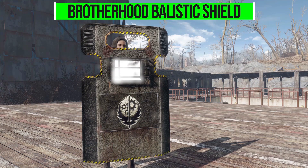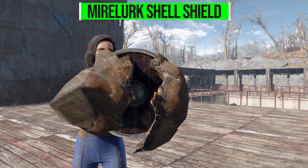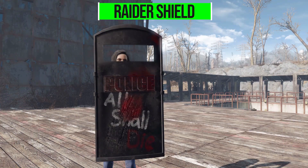We then have the Brotherhood ballistic shield, which has a much higher damage threshold at 80. After that we have the much less impressive improvised shield — not a whole lot of protection here at only plus 13 for damage resistance threshold, but a little bit of protection is better than nothing. We then have the mirelurk shield, or shell shield, which has a bit more than the improvised shield at 25 damage resistance and kind of looks neat with the old-school wooden shield on the bottom part of it. Then we have the prototype phase shield used by the Institute — the most protective, but as you can tell it doesn't cover a lot of your body, with a 100 damage reduction threshold.